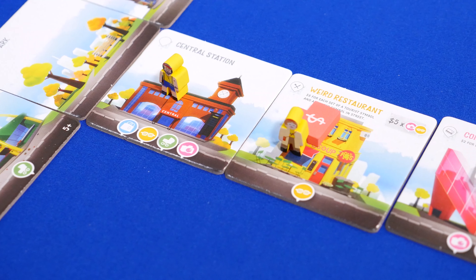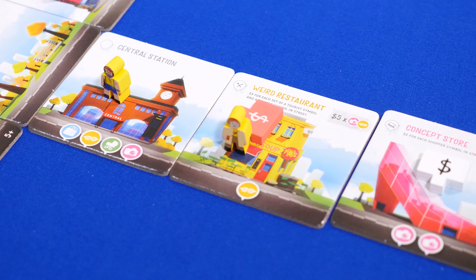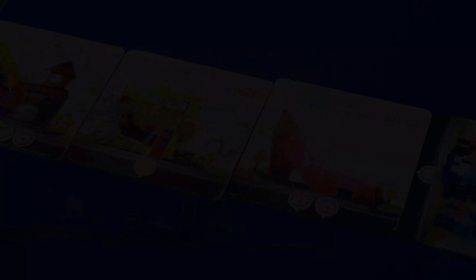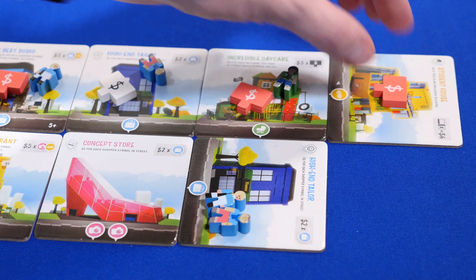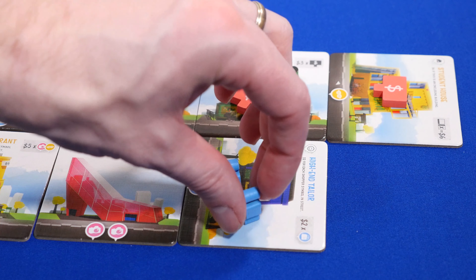If there is nowhere to move a group of people, then they just stay there until a building is placed that does match. You also get your ownership tokens back from the street that was enclosed. Sometimes you run out of ownership tokens before a street is enclosed — you just choose a token from a tile that has already been placed and move it. You just won't score that former building.